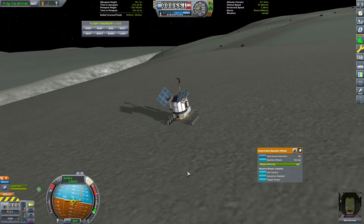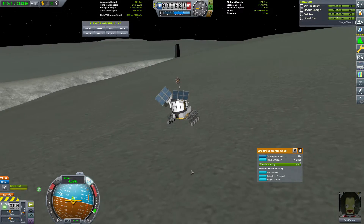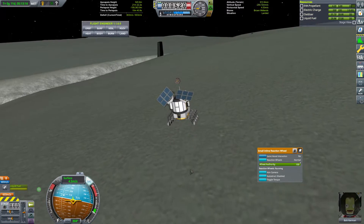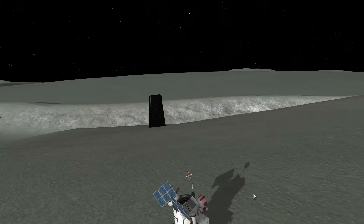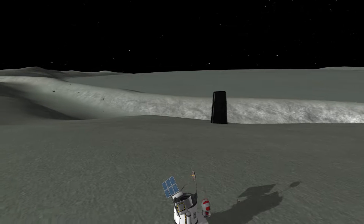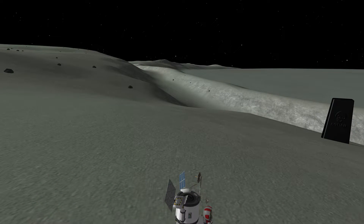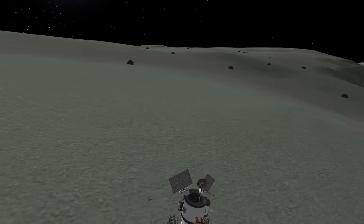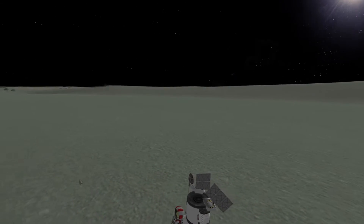We do get out to where we found that anomaly — that is the Static Monolith right there. From this view we get a very good overlooking view of the Westbound Basin out there. Look at that — and there's this valley right between the basin and the lowlands right here. I think that's going to be our screenshot — that's going to be our thumbnail for the video.